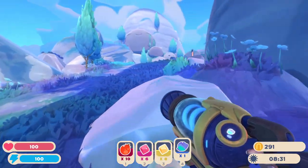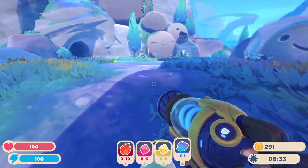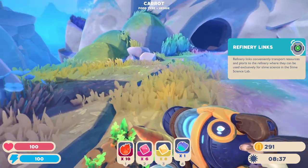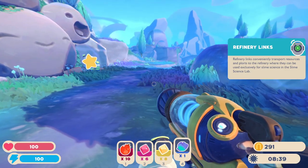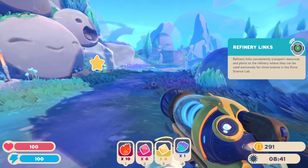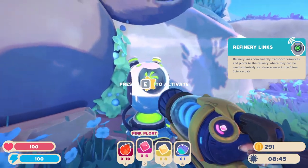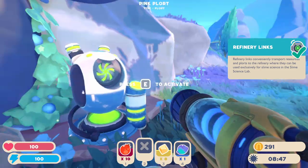Okay, what's up here - further explorations! Refinery links conveniently transport resources and plorts to the refinery. They can be used exclusively for slime science. I am going to do that - I'm gonna set one up.